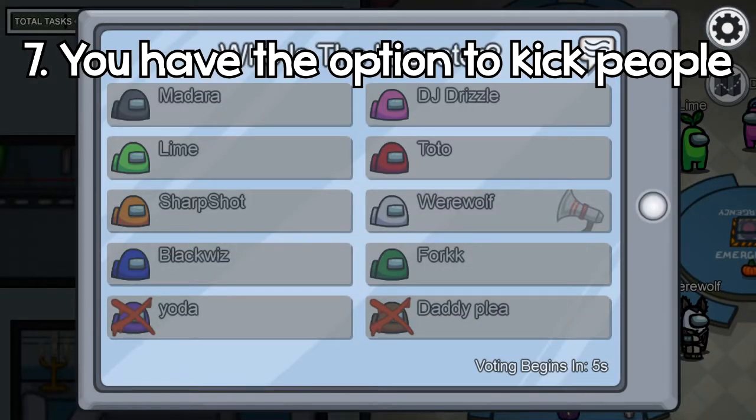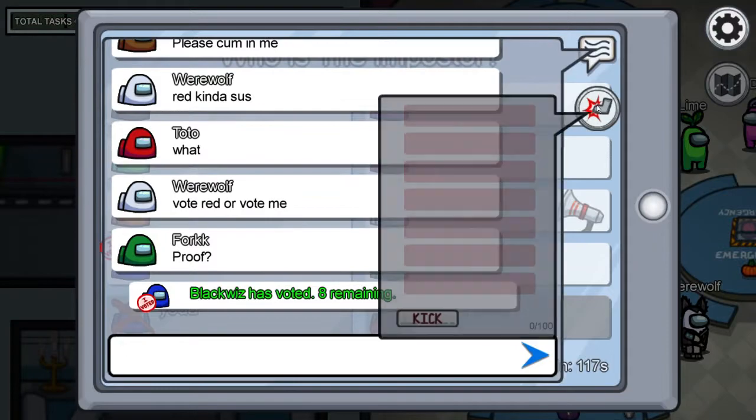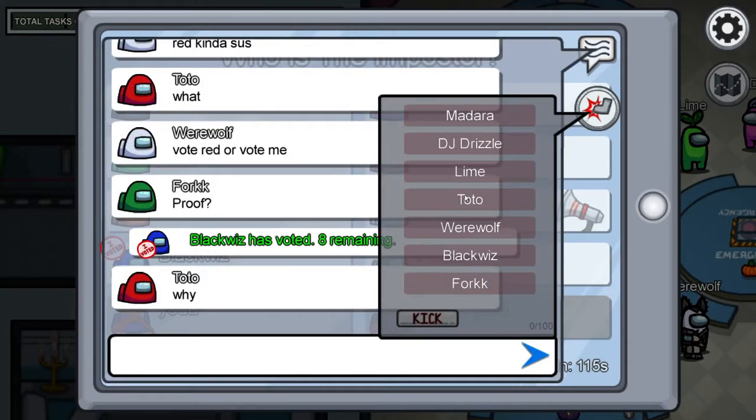Random fact number seven: if someone just buzzes immediately and they're trolling or they're not voting, you can actually click the boot button right here. And then if you get three people to vote one person, you can actually kick them out of the game.